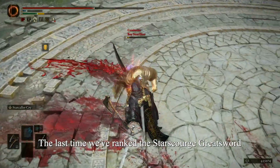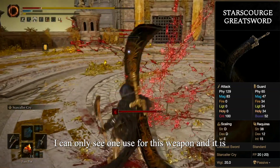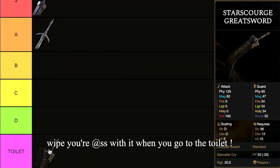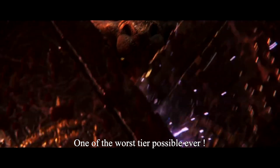The last time we ranked the Starscourge Greatsword, we put it into the Toilet tier. I could only see one use for this weapon, and it was to wipe your ass when you go to the toilet. Toilet tier — one of the worst tiers possible ever.